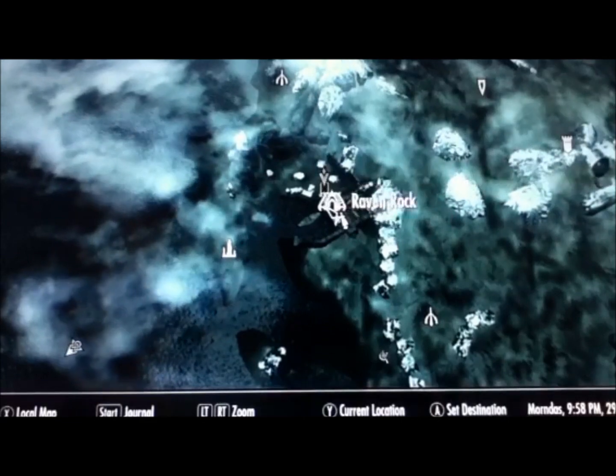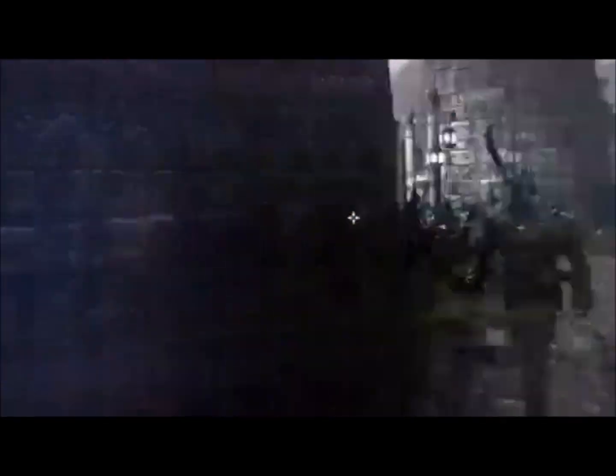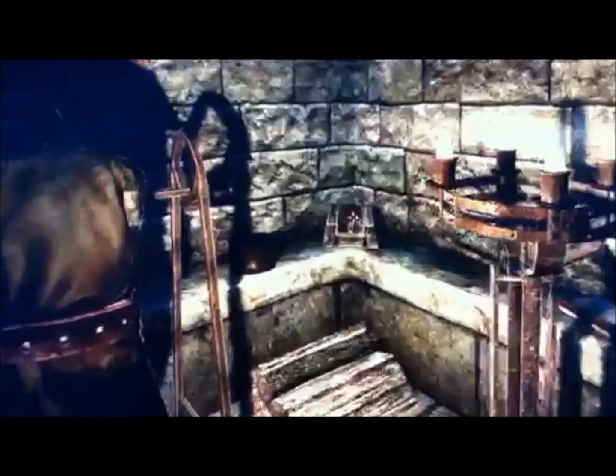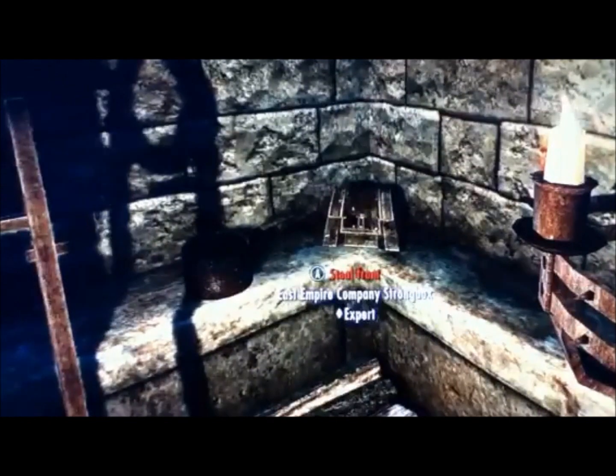The next one is in Ravenrock as well. As soon as you spawn in Ravenrock or fast travel, turn left and right here is Carolius House. Just go right on inside. Once inside, look right here in this corner behind the lamp, and there's the strong box.